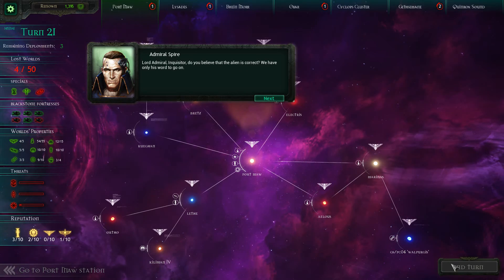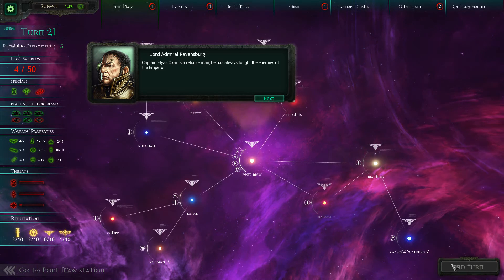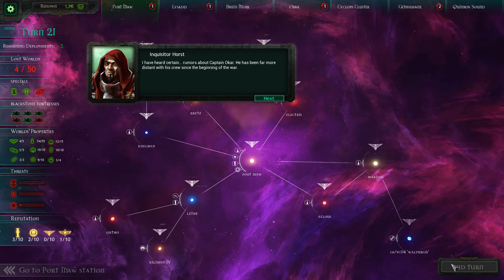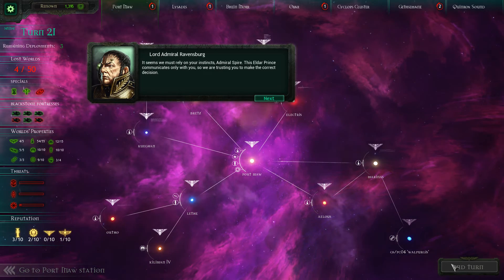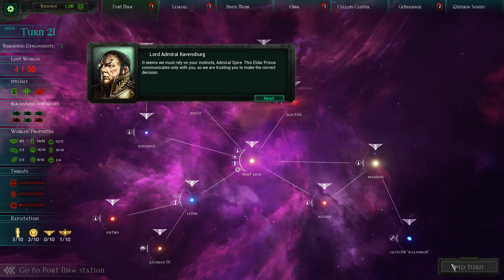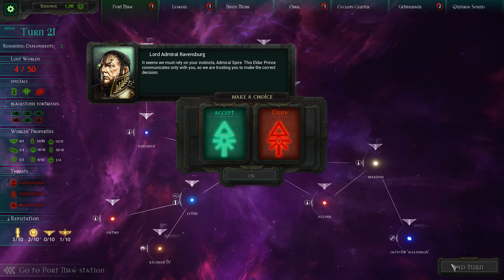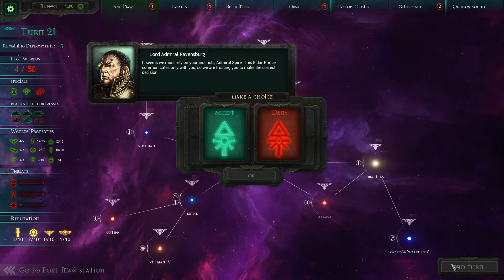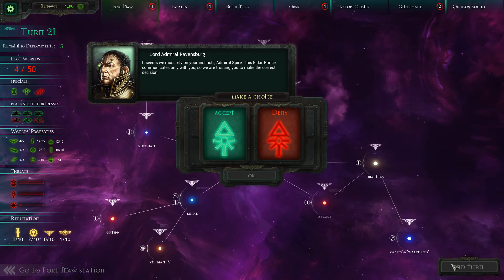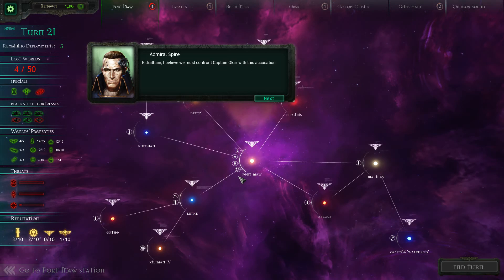Why should I trust this vision of the future from a xenos? Captain Elias Okah is a reliable man — he has always fought the enemies of the Emperor. However, I have heard certain things... Captain Okah has been far more distant with his crew since the beginning. It seems we must rely on your instincts, Admiral Spire. I'm going to accept the offer — his warning. First of all, anybody can be a traitor — that's why there are traitors.